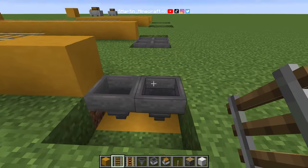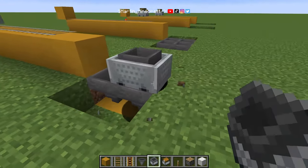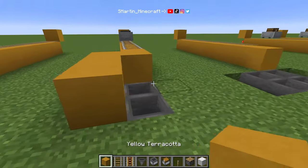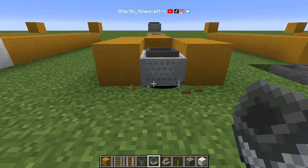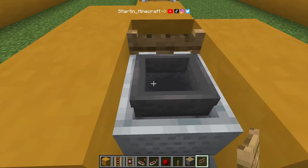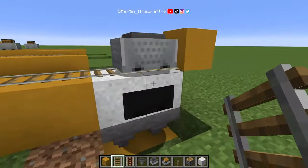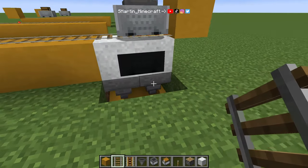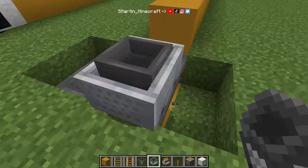We can once again put more than one hopper minecart in there. When we push them around it might be harder to position them right, so we can use a fence gate to stop them in an overlapping position. This way we could even get a single hopper minecart to feed 4 hoppers for extra processing speed.